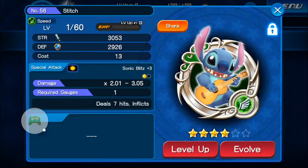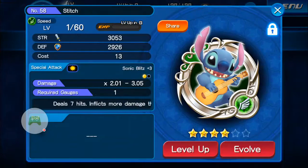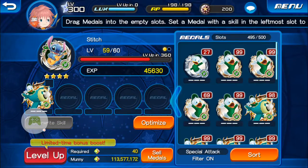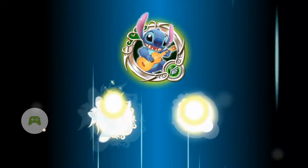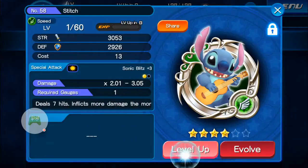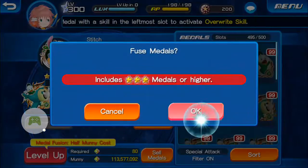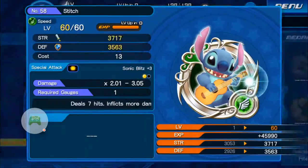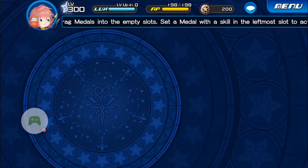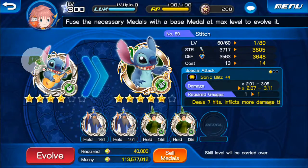When we go back, we're going to have these two stitches with one orb each. We do not want to fuse these together because we'll end up losing a medal, since we only have the capacity to add one more medal to each of these. So we're going to level these up. Keep in mind, while I'm recording this video there is a special campaign going on, so I'm using far fewer experience medals than normal. At any other point without a guilting campaign, it's going to take far more experience medals to get these medals up to max level.